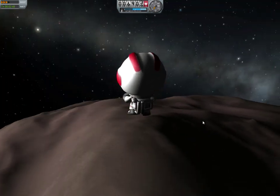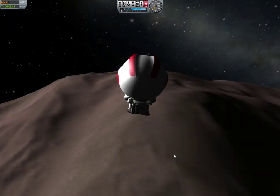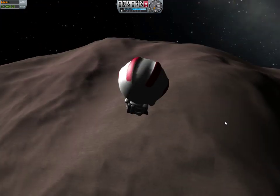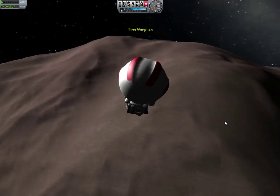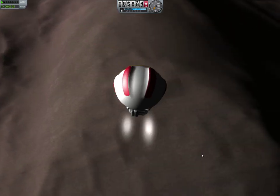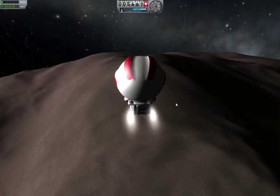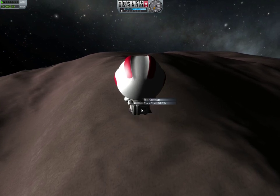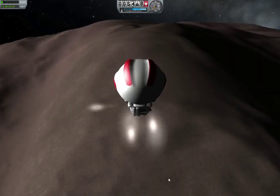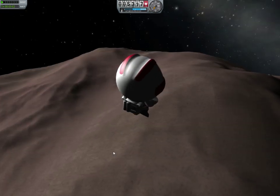I don't know how high above sea level this mountain is, so I'm a little bit nervous. I've never even done a successful rendezvous around Kerbin before. Once I was able to get two Kerbals between crafts, but it was pretty messy — mostly luck. I wish there was a speedometer for EVA Kerbals. We've used up more fuel than I'd like. We may not make it to the top of the hill — or mountain, I don't even know.